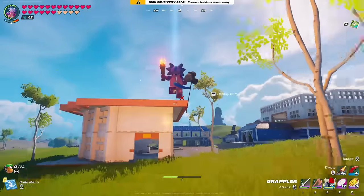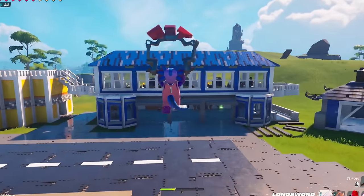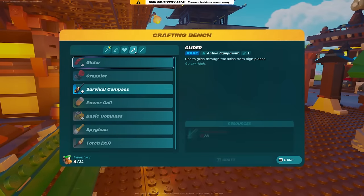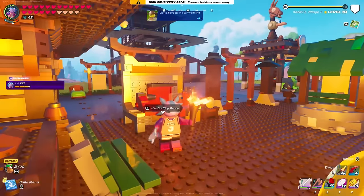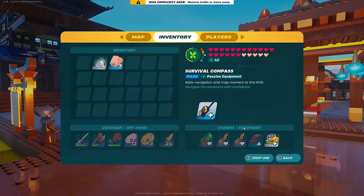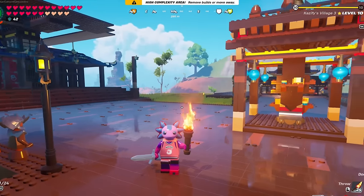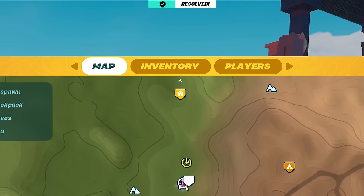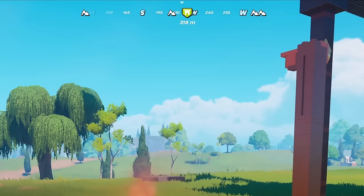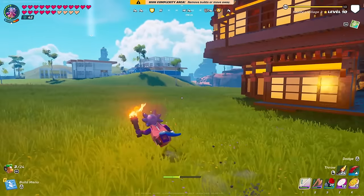Before we go out into the wilderness today, I'm going to check out the survival compass for the first time — here's a big moment on the channel, our first ever survival compass. Now you can see exactly which direction every single one of your villages is in. For those of you who are like me and didn't throw one on when the update came out, make sure you do it.